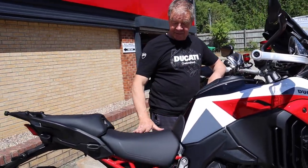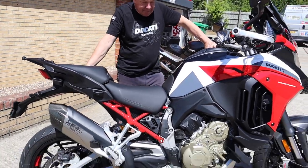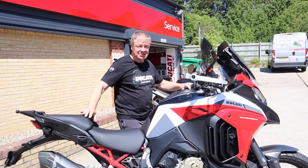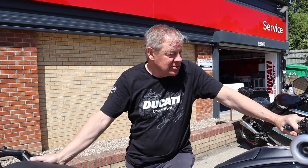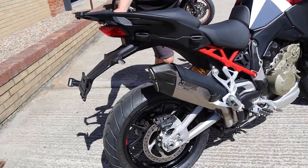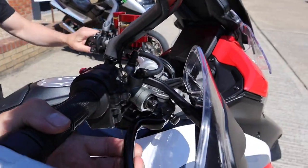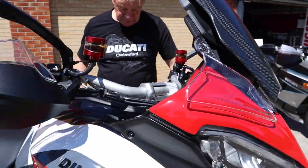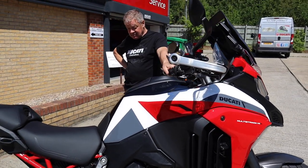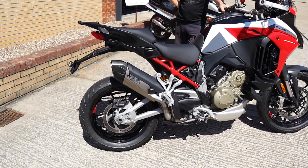What do you think? It's definitely louder — and deeper. Very nice. We'll have to take it out on the road and see what it sounds like. This bike's also got some other bits on it: the rear indicators, hand guards, brake and clutch levers, the reservoirs, the screen, spotlights, and tyre pressure sensors. Yeah, it's fully loaded.